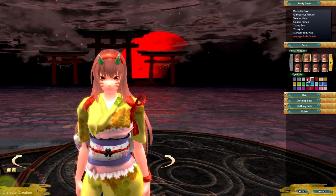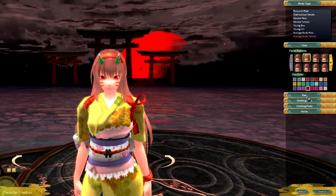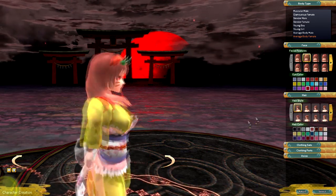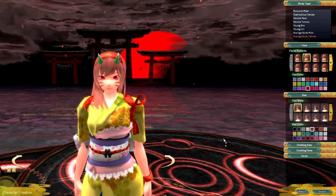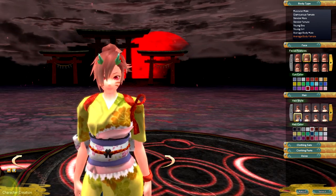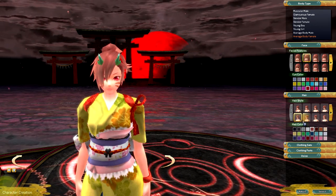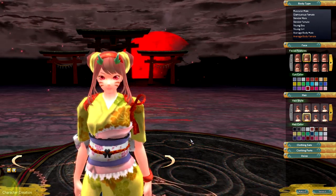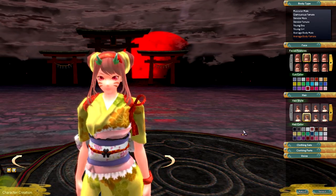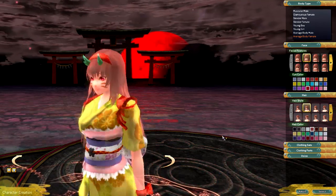Then you can check the eye colors. And here are the hairstyles. You've got more shinobi-like hairstyles, tied with little horns or little bows and stuff. And you have some that look a little bit Chinese — kind of like Chun-Li in a way.